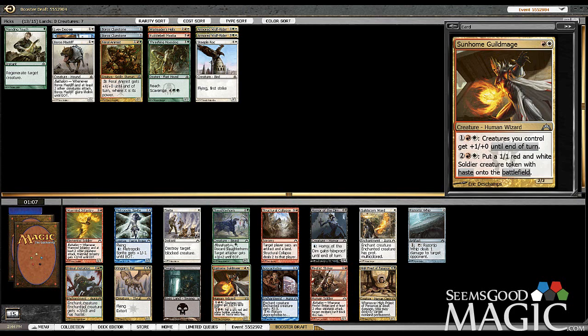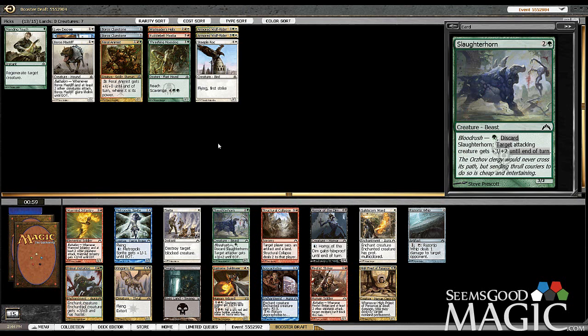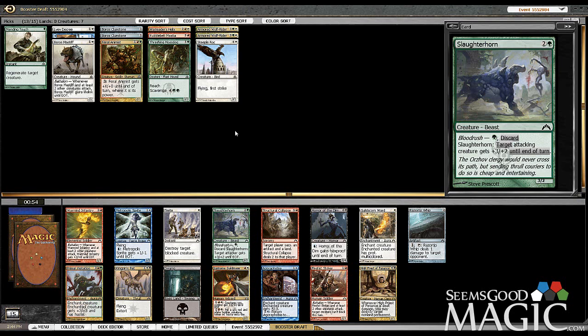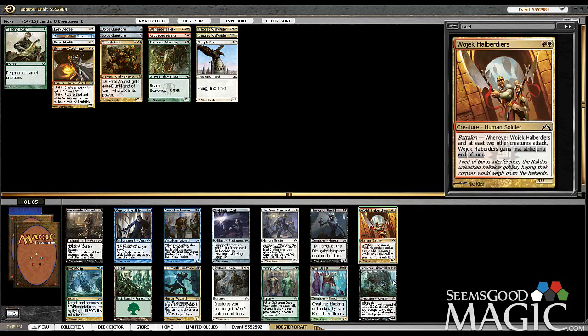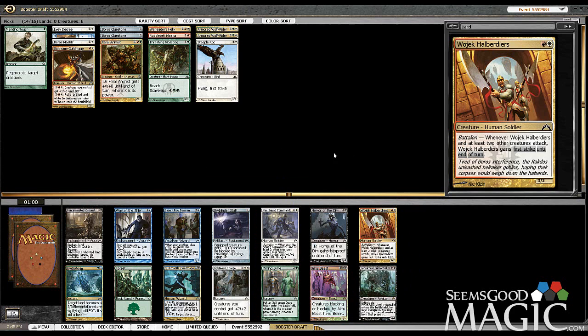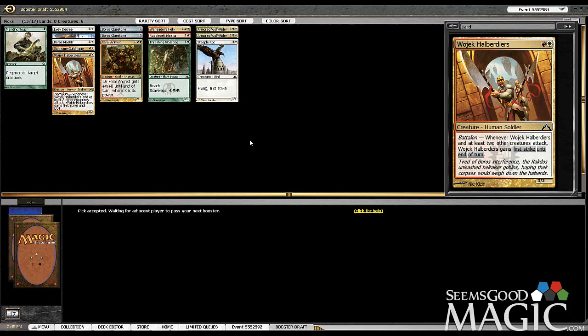Good pack for us. We've got Firefist Striker, Sun Home Guild Mage, Warmind Infantry, Slaughterhorn — just tons of playables. We're going to take the Sun Home — it's an excellent creature, generates more for you as well as boosts your creatures' power. Firefist Striker is very good too, but I'd rather have the Guild Mage. We're just going to slam the Halberdiers — it's an awesome 2-drop creature. There's also Miming Slime, which looks acceptable, but I'd rather have the Halberdiers.